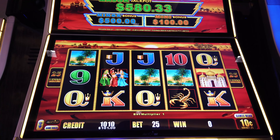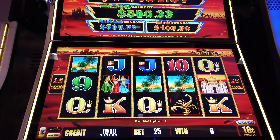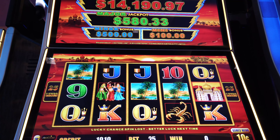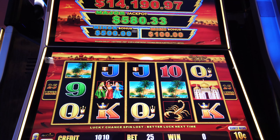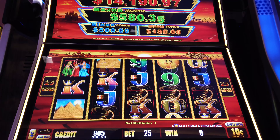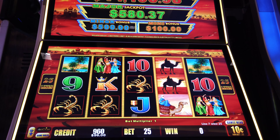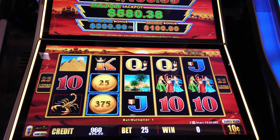We are at the Cosmopolitan Las Vegas and we're going to play some Lightning Link Sahara Gold. We're doing dime denomination, minimum credit 25, so it's a $2.50 spin, giving us 40 spins out of our $101. Let's try it — we need three of the Taj Mahal symbols, the camels are wild, and we need six of the little coins for the bonus.